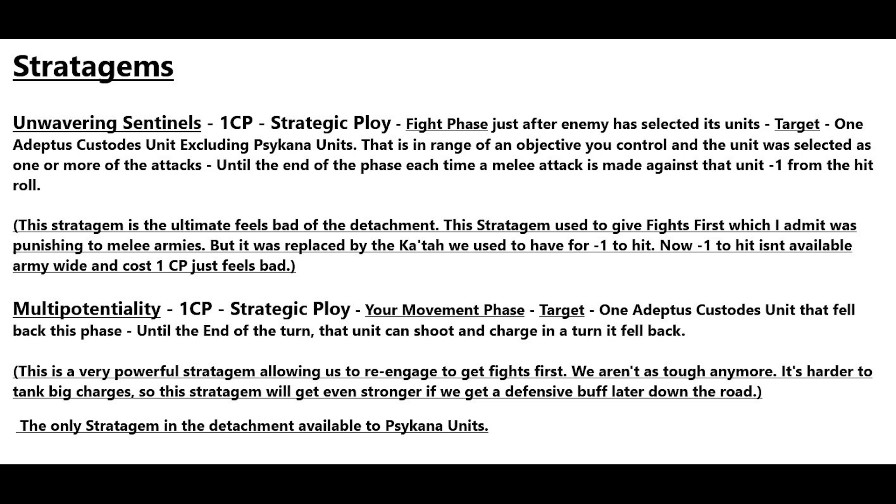This stratagem is kind of the ultimate feels-bad for the detachment. It used to give fights first, which was punishing for melee armies, but it was replaced with the Katah we used to have for free. Before, you could just use minus one to hit for free in the fight phase without needing to be on an objective. Now you have to be on an objective you control and it costs one CP — it's useful but feels bad because it used to be free army-wide.